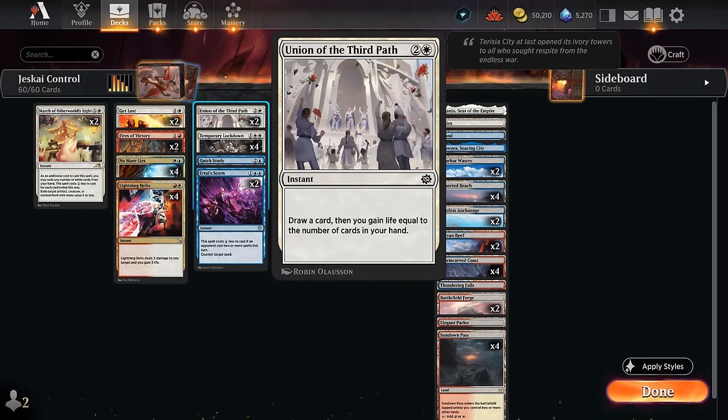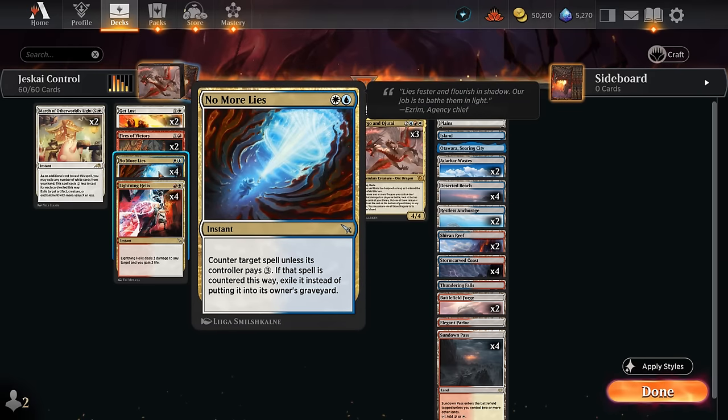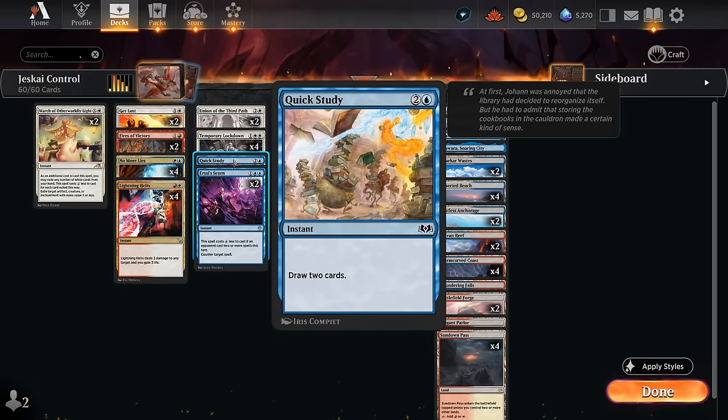At three mana we've got Union of the Third Path for life gain and card draw. We also have two copies of Aether Tide's Scorn as our hard counter of choice — in the late game it can still counter spells when the opponent can pay for No More Lies. I'm playing Scorn over other three-mana options since we can potentially get a one-mana discount, which can be quite relevant.